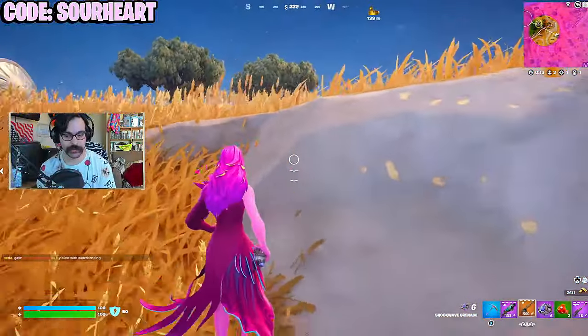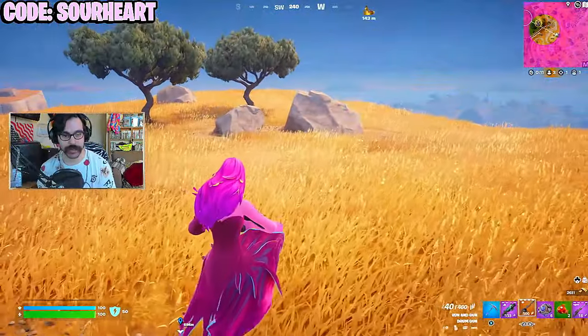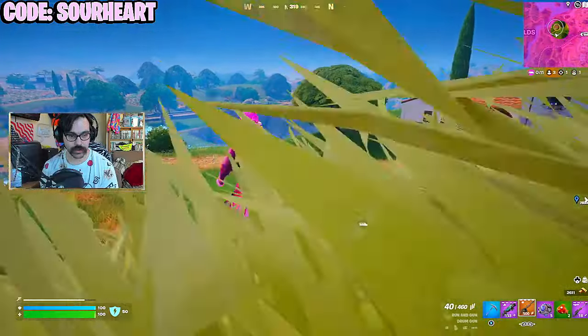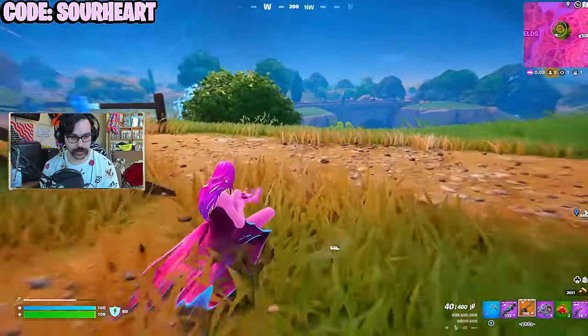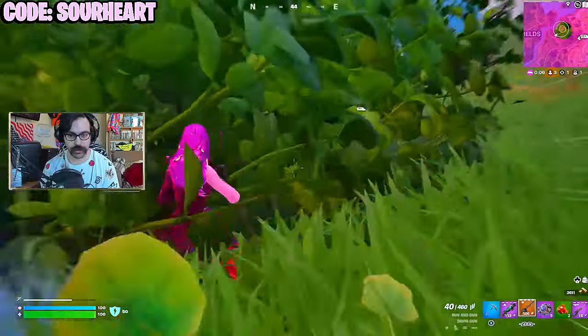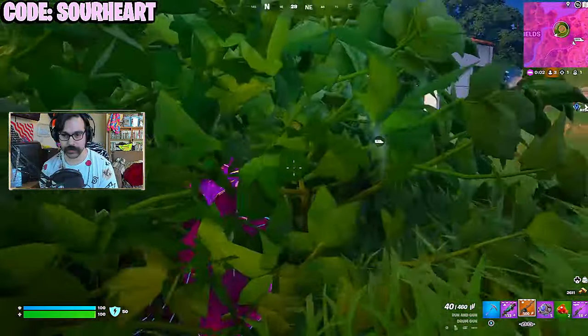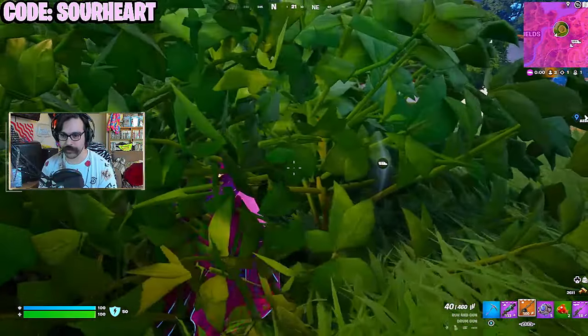Knowing there are still two players unaccounted for, I continue to play the circle and my positions, ending up with a very easy third party on the final fight. I hold the hilltop and not once do I have to abandon my high ground until the final play of this game. I want them to fight before engaging me.